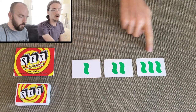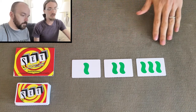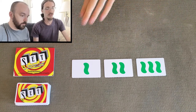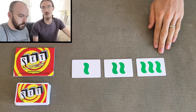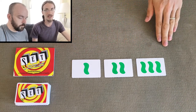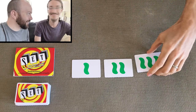We've got those four attributes and now we need to define what it means to be a set. A set is when you have three cards that for each one of those four attributes either they all match — such as all of the cards being green — or they're all different — such as all of the cards having a different number. It's kind of like how we're all the same, but we're all different.